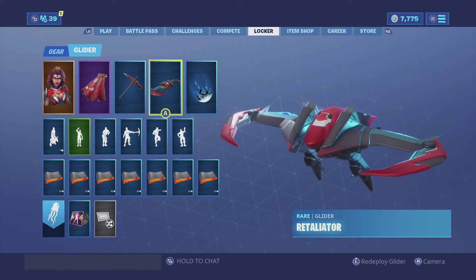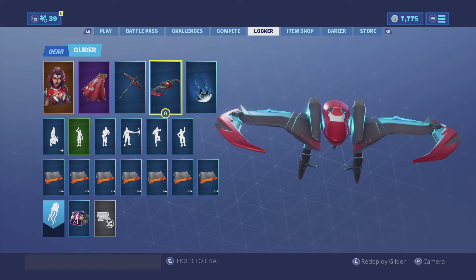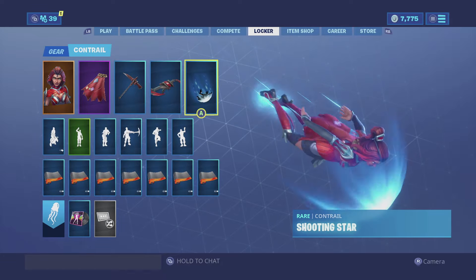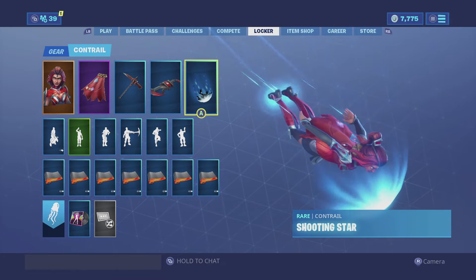For the glider, we have the Retaliator. It gives it that whole superhero vibe — gives it that whole Iron Man vibe — especially because it's a really, really dope glider. For the contrail, we have the Shooting Star, just for it to match the glider.